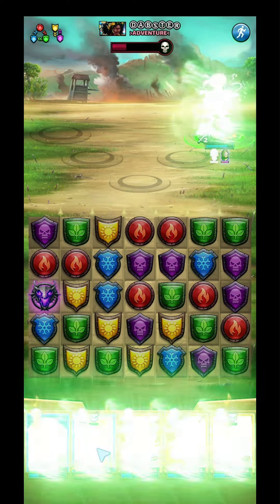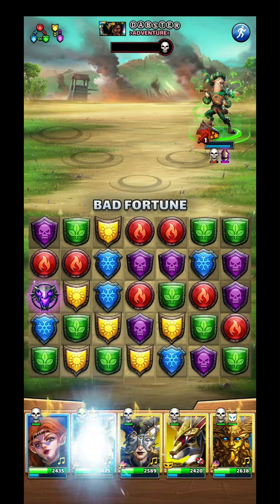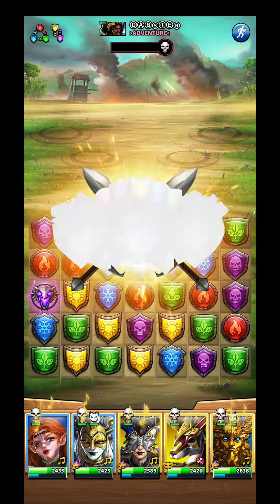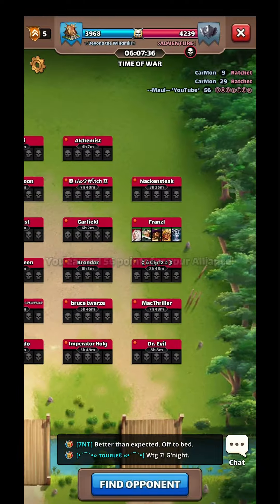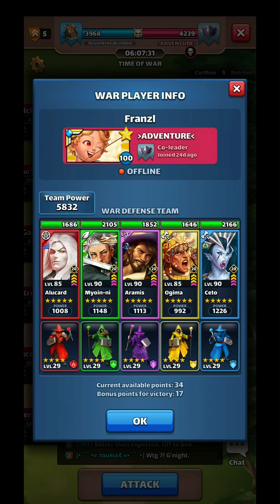I do have another team, but it's not a new team — this is a team I had used before. Before Rush War I dismantled it when I made a bunch of other teams, and when I put my teams back together I didn't put this team back together exactly like that. Now we've got this team here. Their strengths: they've got Aramis which prevents ailments, Ojima and Alucard are in here to take advantage of the minions.